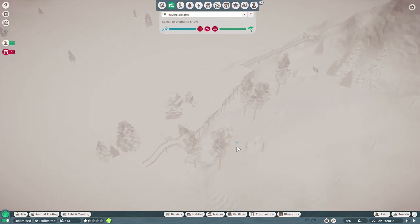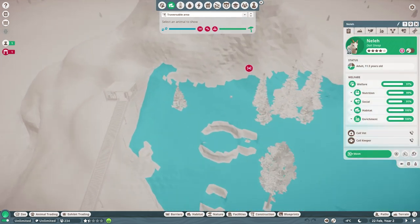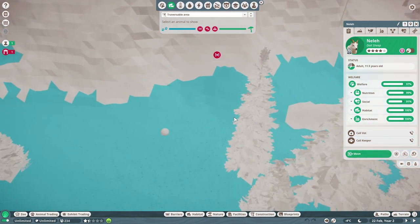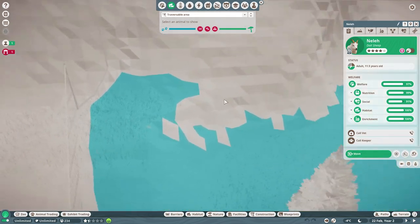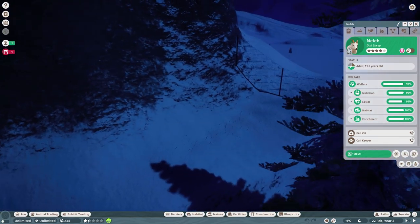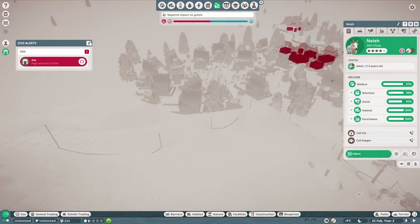One thing we never ended up doing is taking a look at the habitat traversable area — let's see what they can do. They can traverse all of this. Wait — walkable escape point? Okay, but where are they going to escape to? They can come up here. I don't know how that's a walkable escape point, and I don't know where you'd escape to. Okay, sure.